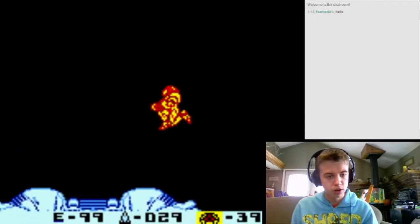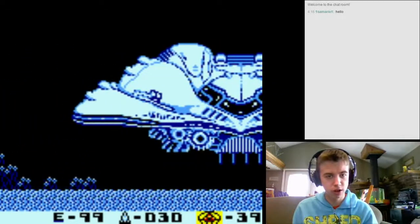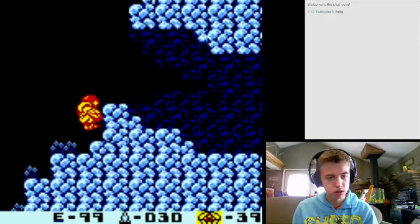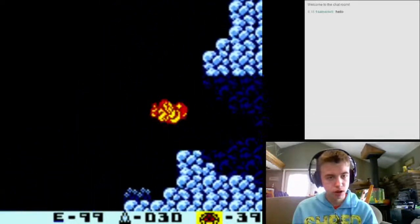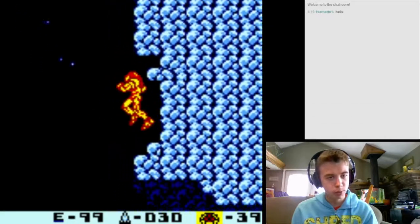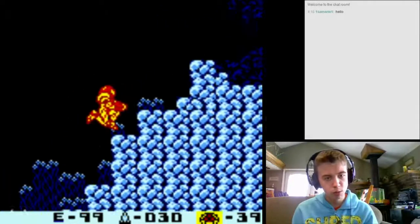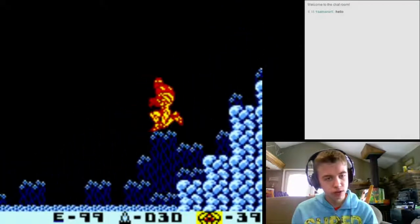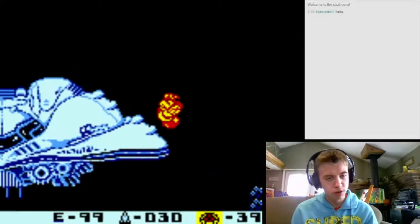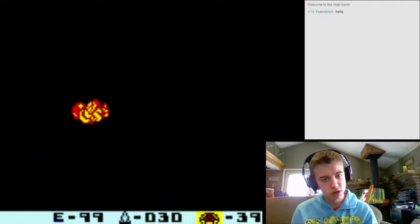You start out with some missiles, but you're never going to actually use them in the 100% run because you'll never return to this room. There is an energy refill over here and a missile refill in your ship. There's one more thing I can show you - in this game, like in Metroid 1, you can un-morph jump. If you press A shortly after un-morphing, within about a quarter of a second window, you can jump. This can also be combined with bombs and Spring Ball to extend your jumps even further.